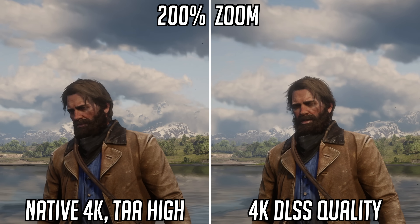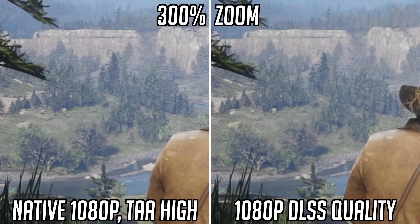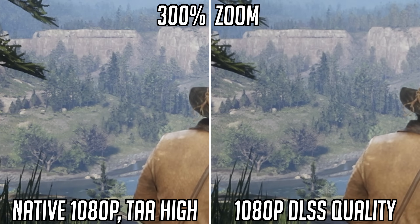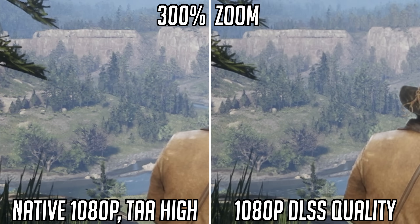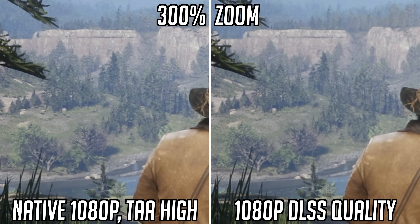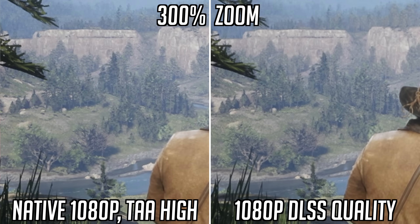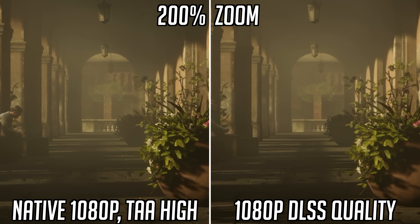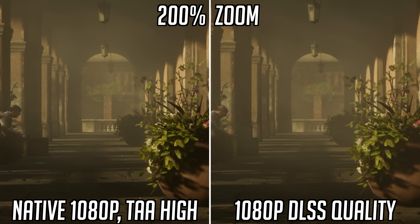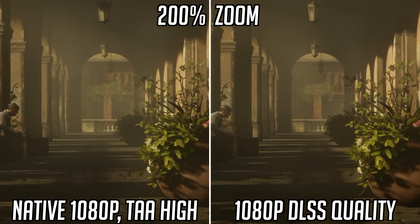First impressions are definitely positive, but there are some issues I noticed over my couple of days of testing. The image quality drops off faster than you'd expect at lower resolutions, with a fair bit of noise evident even with DLSS quality mode. It's not too bad in terms of sharpness, though it is below native, but it's the shimmering which is most noticeable. That's to be expected since there's only so much you can do with a sub-1080p internal resolution, but even DLSS quality mode at 4K has its issues.